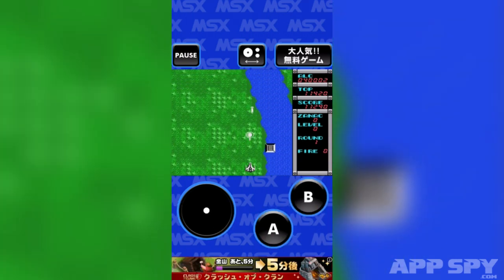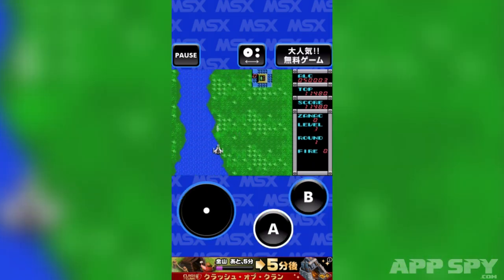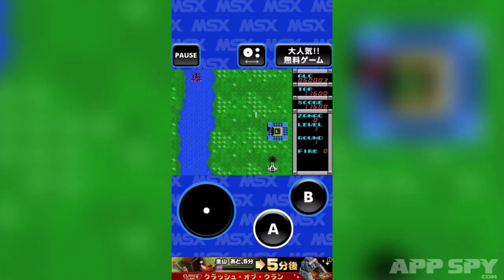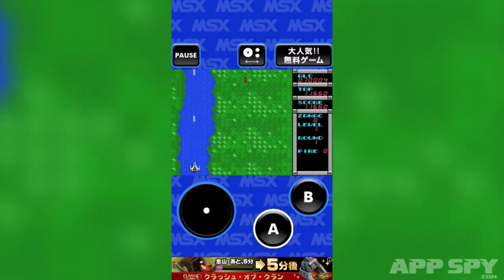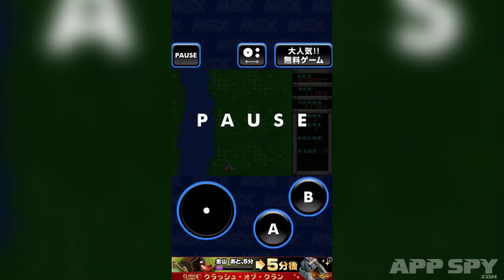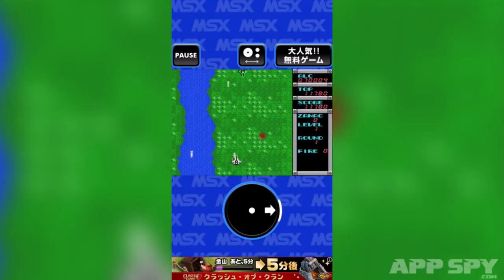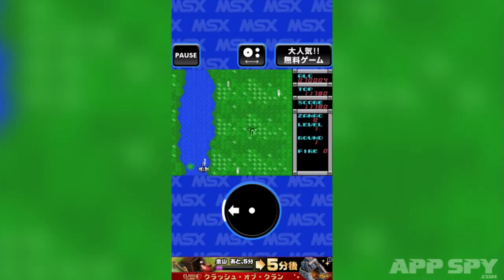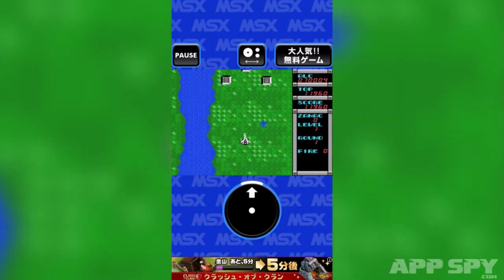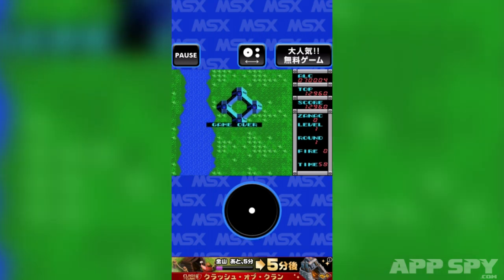They've done a really good job — it's got controller support so you can use your SteelSeries Stratus. The App Store description at the time of recording mentions it's optimized for the Stratus because pretty much everybody is on board with that controller now. It also has two other control methods. If I tap the top button here, that changes it to a single-button setup. Now I'm playing it in portrait and it's firing for me, doing everything for me except for the movement — which is the one thing I have to take care of. It's pretty good, except I get shot like that.